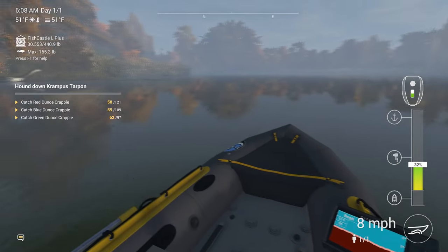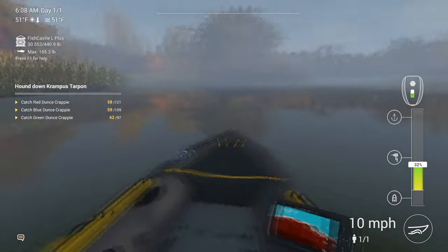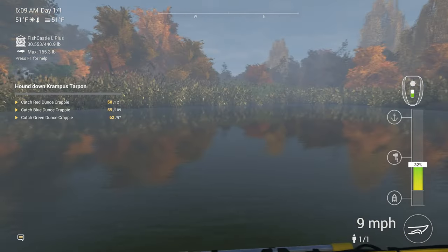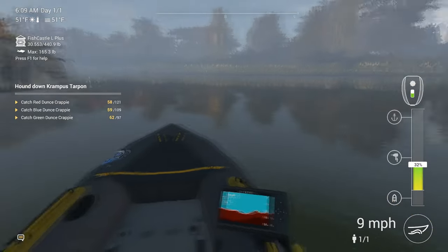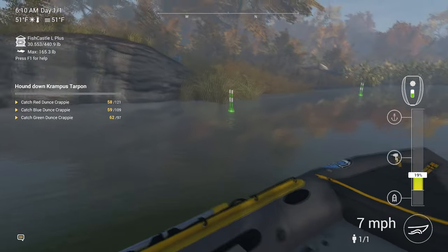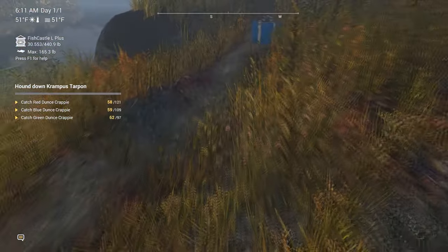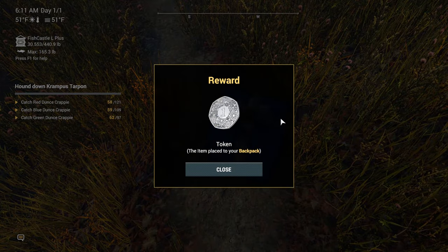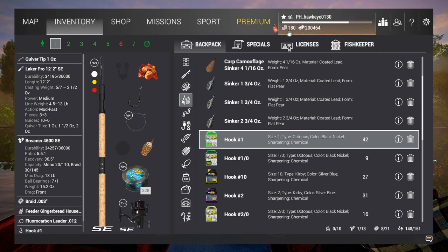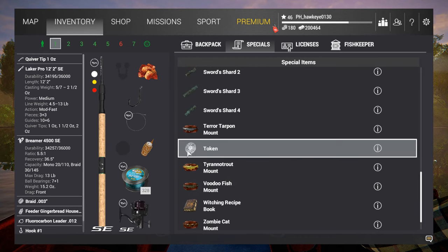We'll boat over here and see if there's anything on this other bank. There are really only two other places that you can actually walk out on. One's right over here and I'm not seeing anything. And the other one's over there. Yep — there it is! I had a feeling. Nice, we got a token — that we needed! How many did that give us guys? Probably don't have that many left; been using them a lot.